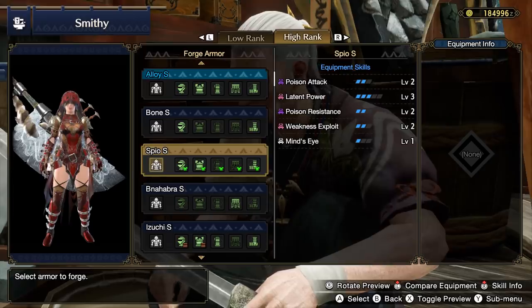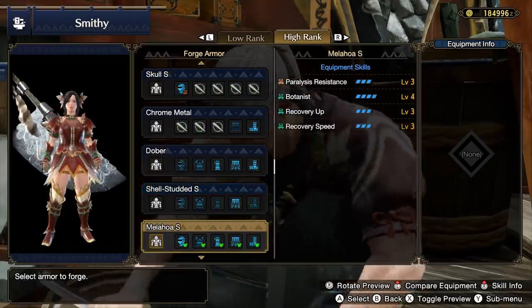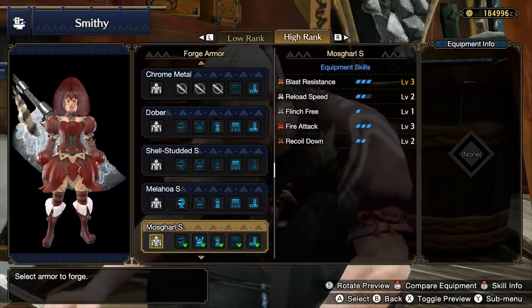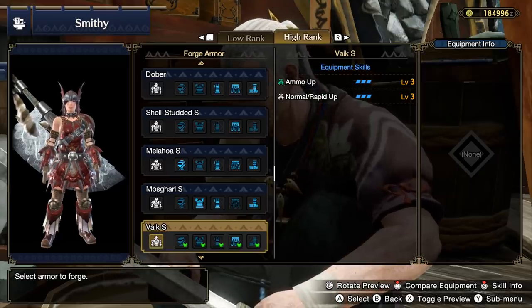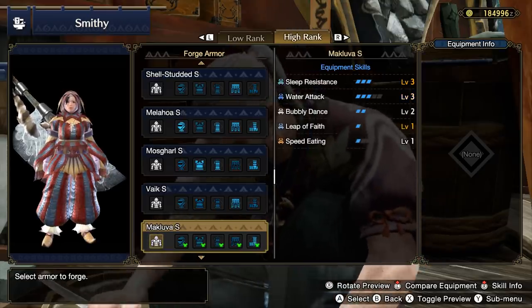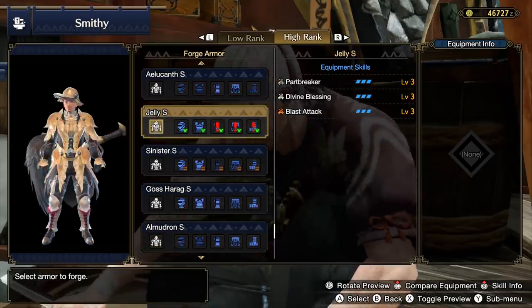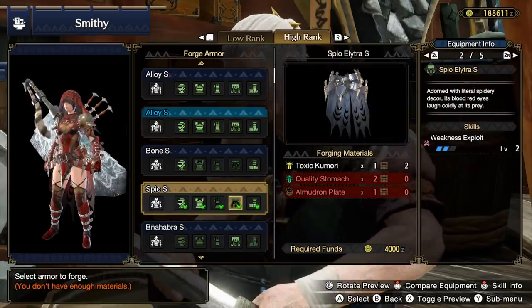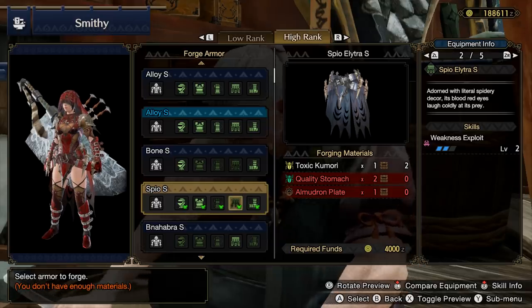That is your eight armor sets unlocked from both Rondine and the Meowcenaries. Get the rare item from each map, get the rare item from each category of trade, and unlock a bristling arsenal to add to your already beautiful monster-based collection. Let me know which is your favorite that you want to get your hands on. And until next time, like if you enjoyed this, subscribe for more, and I'll see you soon!